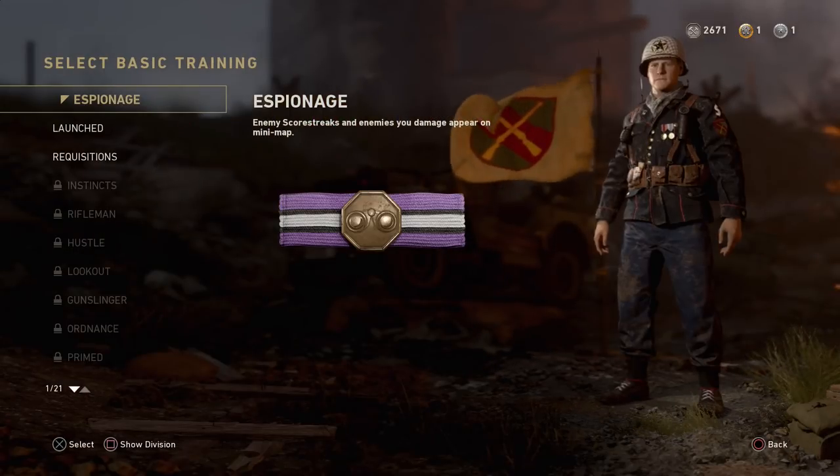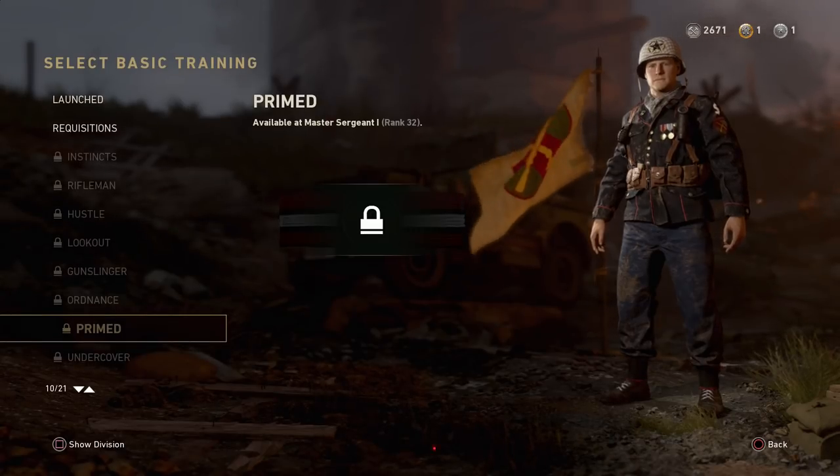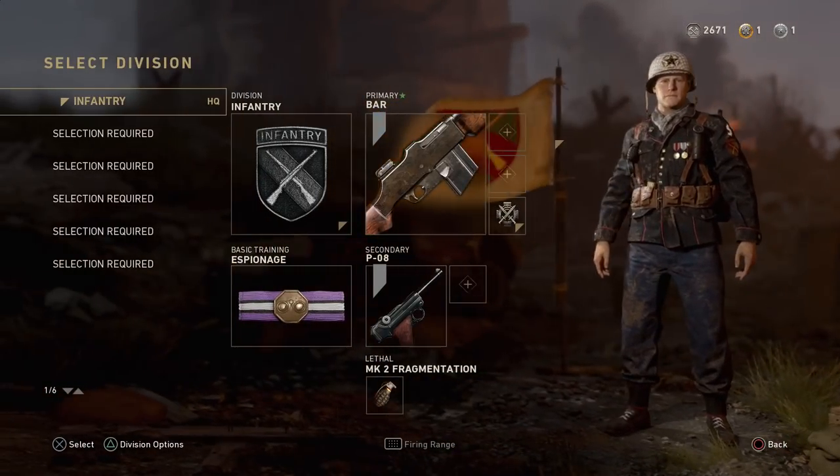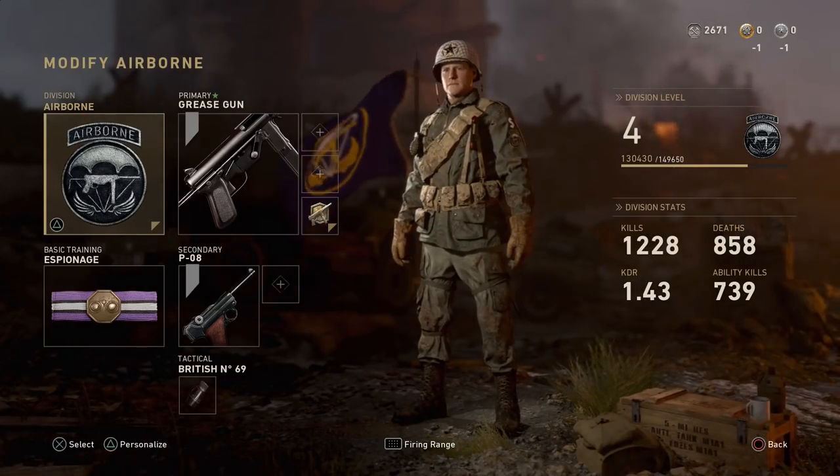The best weapon I had used before the BAR was the STG — the STG is an insane weapon. Not only that, but the Thompson is a great weapon as well. There are so many good weapons in this game, but some of them you really do need a good connection to get the one- or two-shot kills.